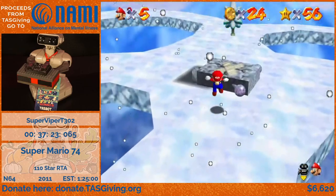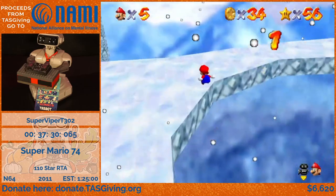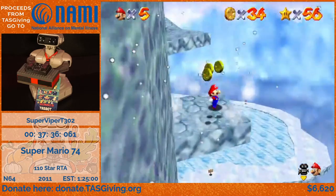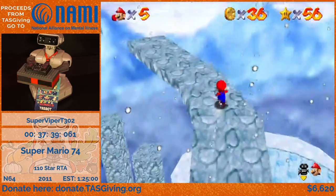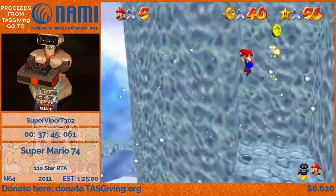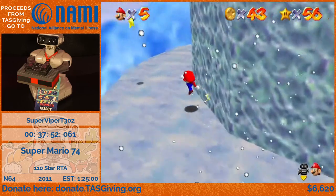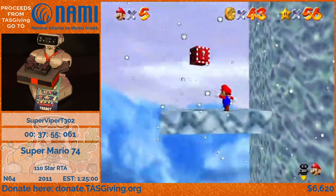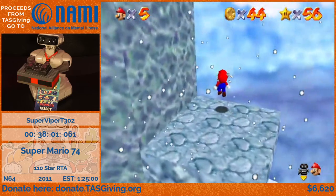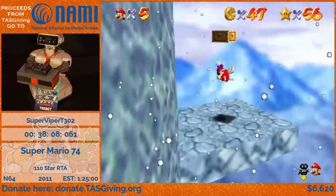That first little jump I did there skips a little bit of pillar climbing. I'm going to go ahead and do the 100-coin star — I'm going to be skipping over a lot of coins because most of the coins I need to get are near the top of the level. I'm doing some from this thwomp. I'm a little short, so I'm actually going to grab this red coin. I'll use the spindrift to make platforming here a little bit easier. I should be good now. And then I'm actually going to get the wing cap here.